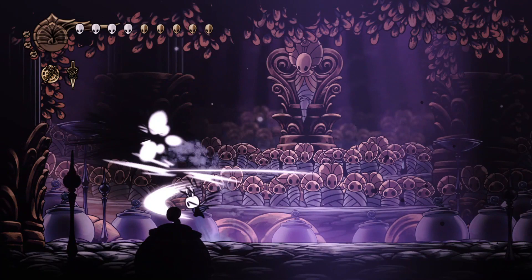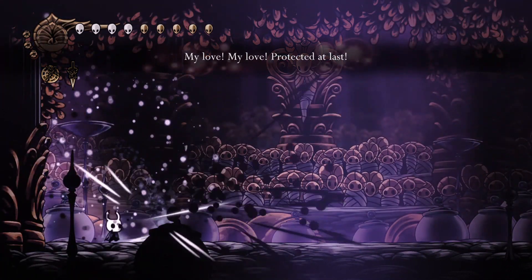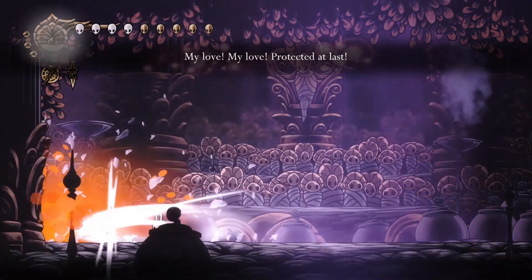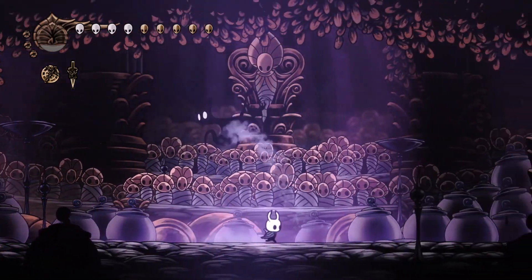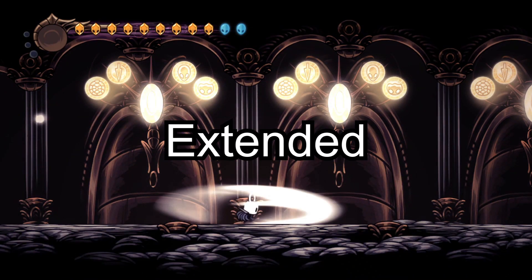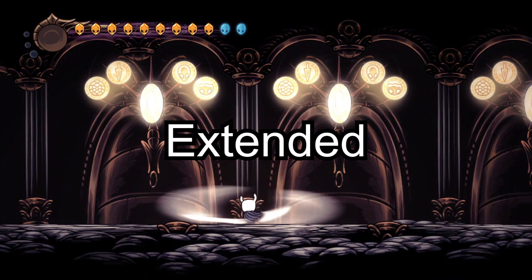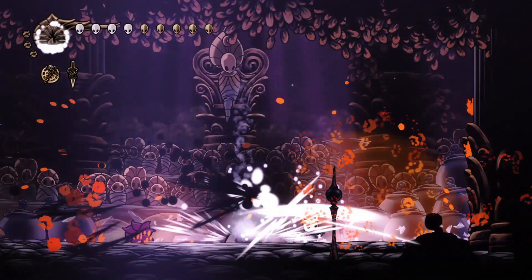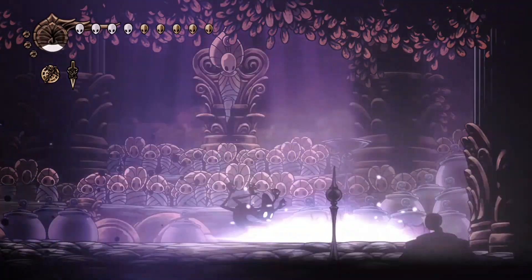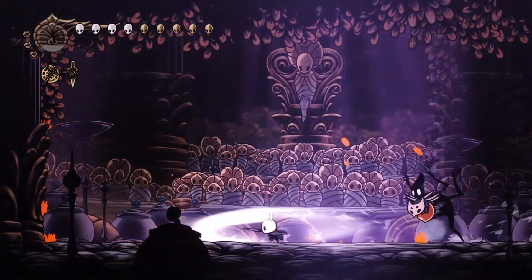Firstly, it can damage multiple minions much more easily than any other nail attack. Second, it's much better for Soul generation, which is extremely useful in this fight. In case you don't already know, Cyclone Slash can be extended by mashing attack after you release the nail art. Furthermore, the player can still walk around with Cyclone Slash active, making it essentially a giant contact hitbox for the player.